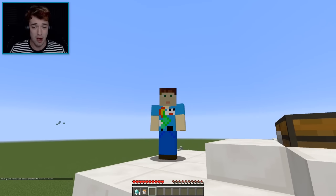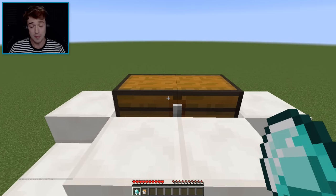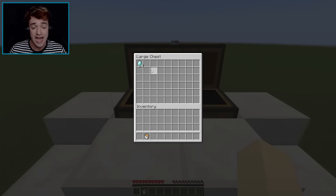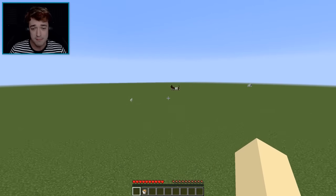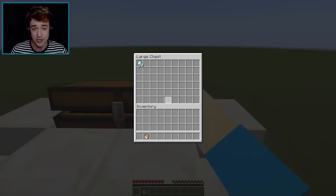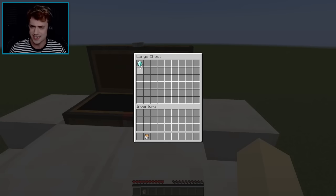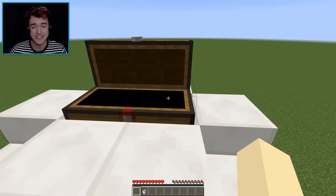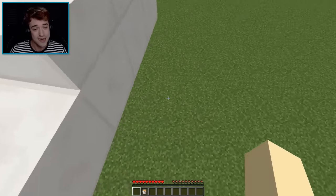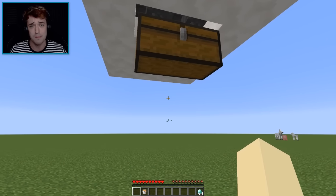Your friend just came home from mining with 64 diamonds. He places them in the trap chest — when he closes it, nothing seems to happen. He walks away, comes back, and now there's only 20 left. Closes it again — now 16. It removes diamonds every time the chest closes, and meanwhile you're collecting his diamonds in the hopper chest below.